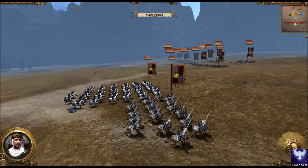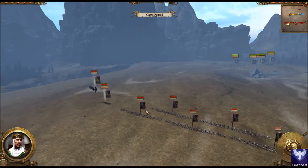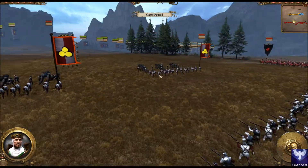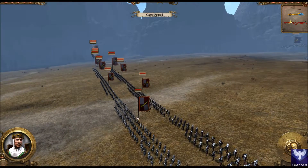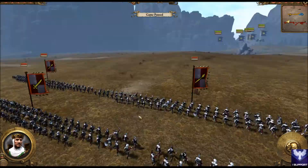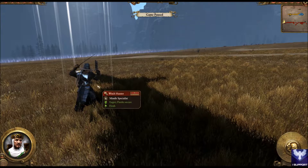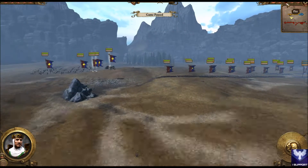On each flank there is a Demigryph Knight and a Reiksguard. There are two handgunners and two great cannons. The frontline is spearmen with shields backed up by two or three swordsmen and one greatsword unit. He is bringing Karl Franz on Deathclaw and a witch hunter. That's the army comps — let's get into the battle replay.